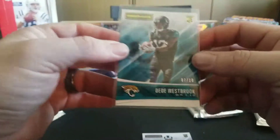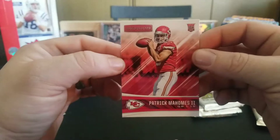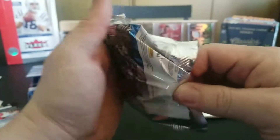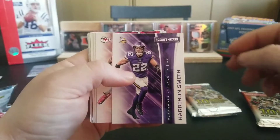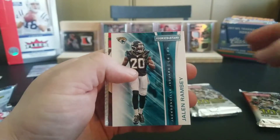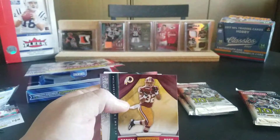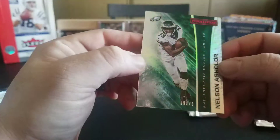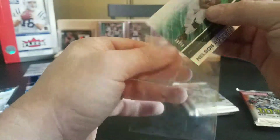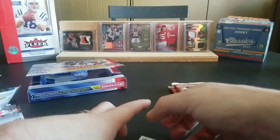I'm going to go ahead and sleeve that — it's a nice low-numbered card. Then we have a Josh Reynolds rookie and a Patrick Mahomes rookie. Pack number two: C.J. Anderson, Allen Hearns, Harrison Smith, Chris Conley, Jordan Howard, Jalen Ramsey. Then we have a Rookie Rush insert of Samaje Perine. Then we have a Nelson Aguilar Longevity, number 29 out of 70 — not a bad looking card. Rookies are Malachi Dupree and Desmond King.